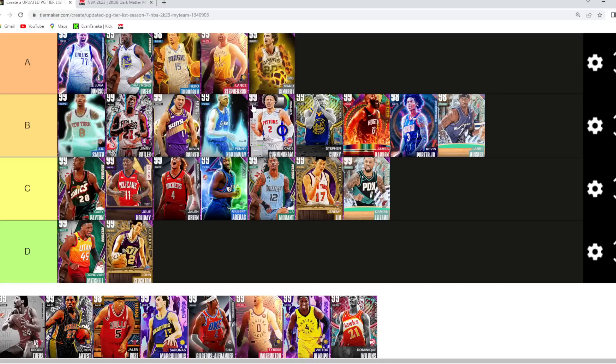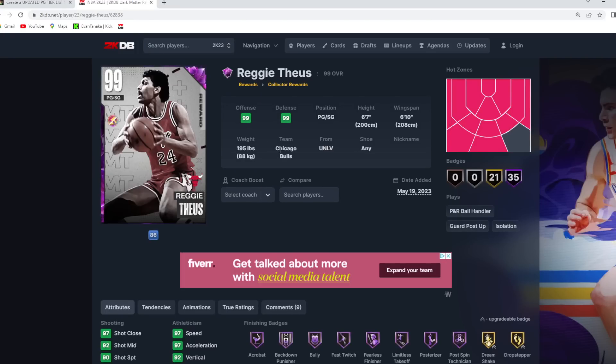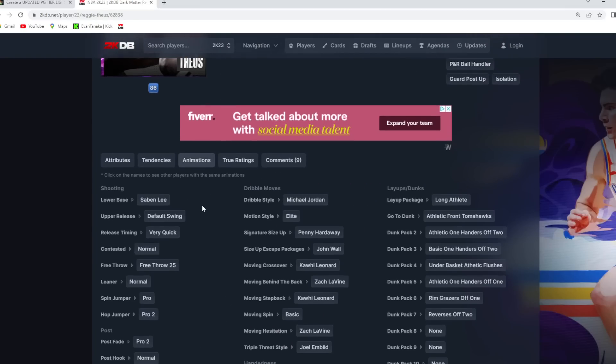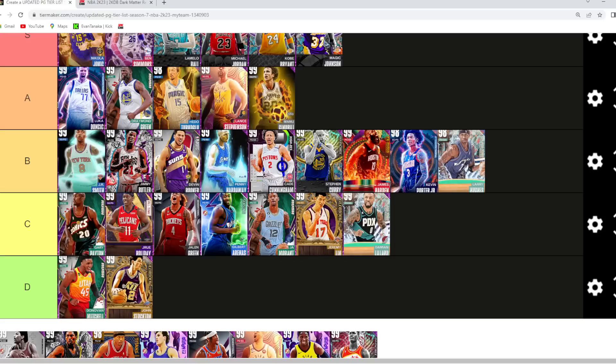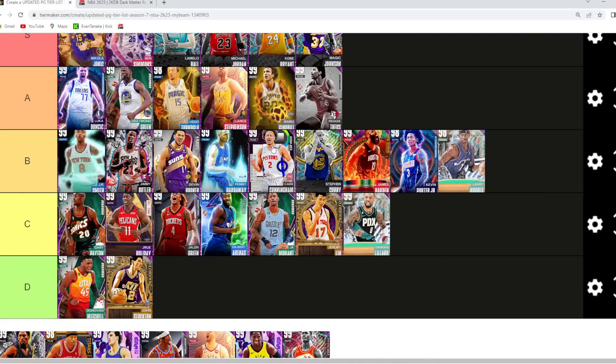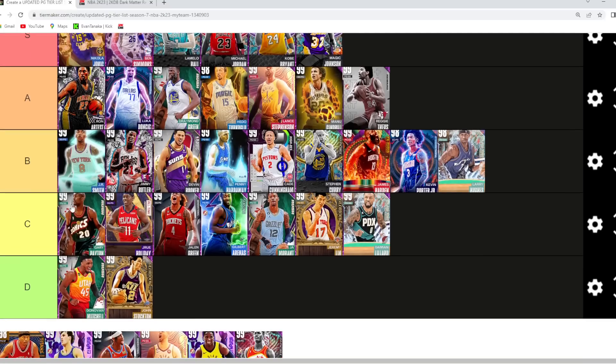Penny Hardaway — I think he's just a better version of Cade. He's a little bit quicker than Cade, the jump shots are both baited, but I do think Penny is definitely a better defender. Now Reggie Theus — I'm debating if I want to go him in A tier. I do think he's got a better jump shot than Cade and Penny, so I'm gonna go Reggie probably in the A tier category — low A tier though. Ron Artest — easy A tier option. I think he's probably the best point guard in the A tier category, him and Luka. Really depends between Luka and Ron Artest if you're looking for offense or defense at point guard, because Ron Artest is one of the best defensive point guards currently in MyTeam.